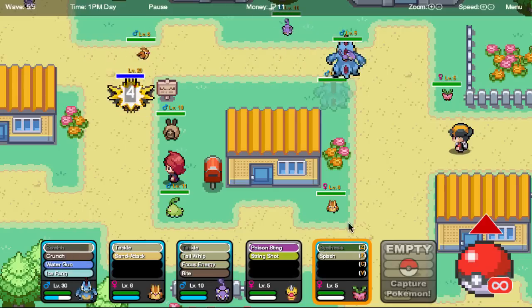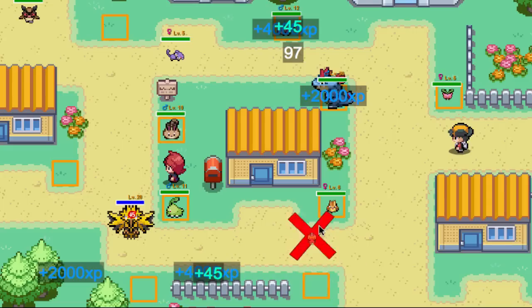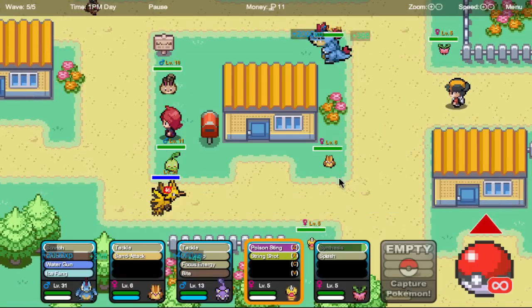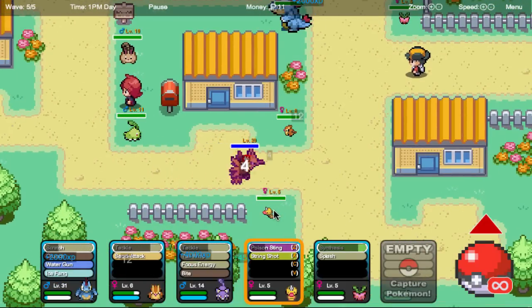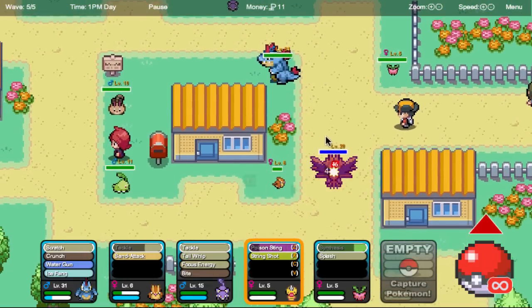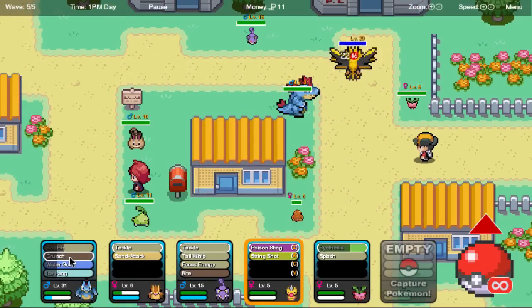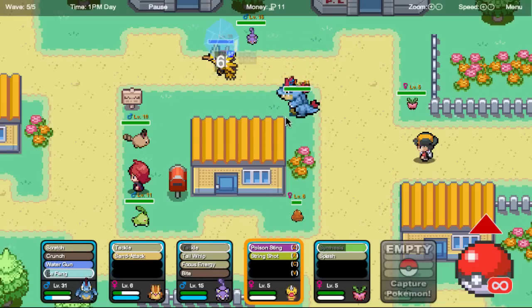I like how you don't have to physically level them up — you don't have to click on them, it does it on its own in this one. Zapdos is going to be a problem for these guys, I'm assuming. Look at that Pidgey taking on that level 20 Pokemon! Let's use Ice Fang — Ice Fang all the way. Now we just have to kill the Zapdos if we can.